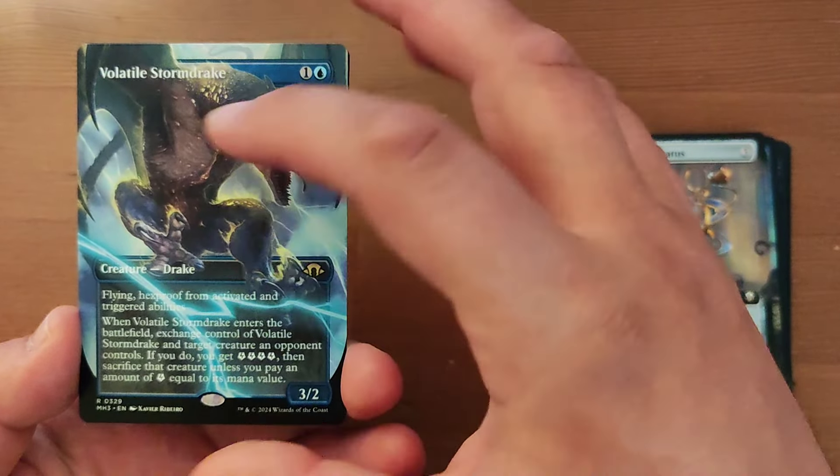Then sacrifice that creature unless you pay an amount of energy equal to its mana value. And then we have Ashling, Flame Dancer — two and two red for a 4/4 Elemental Shaman. You don't lose unspent red mana as steps and phases end. It has Magecraft: whenever you cast or copy an instant or sorcery spell, discard a card then draw a card. If this is the second time this ability has resolved this turn, it deals two damage to each opponent and each creature they control.